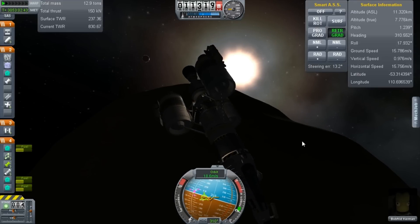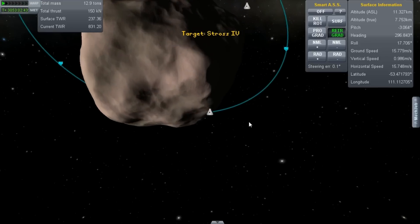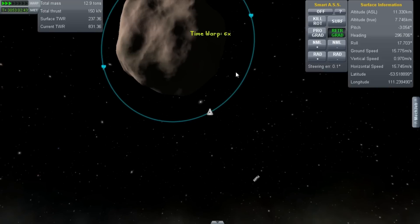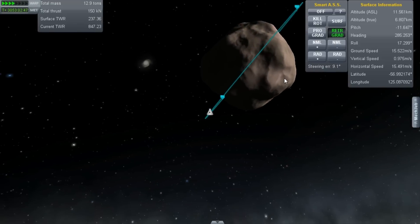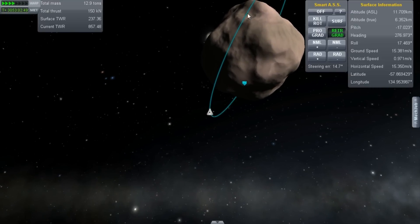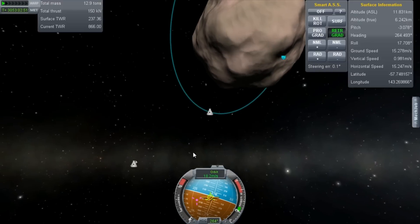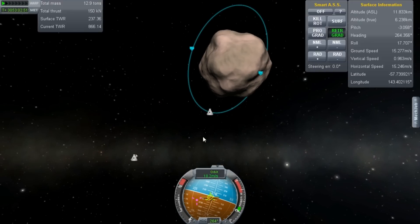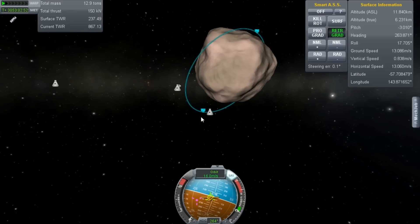I probably want to come down on the light side, so I will wait. I forgot how slow the speeds were — this could be a bit of a wait. Let's aim for this valley here. Still retrograde — it's going to be silly amounts of thrust to do this. That's good enough, and then I'll just bring it vertical when we get closer.